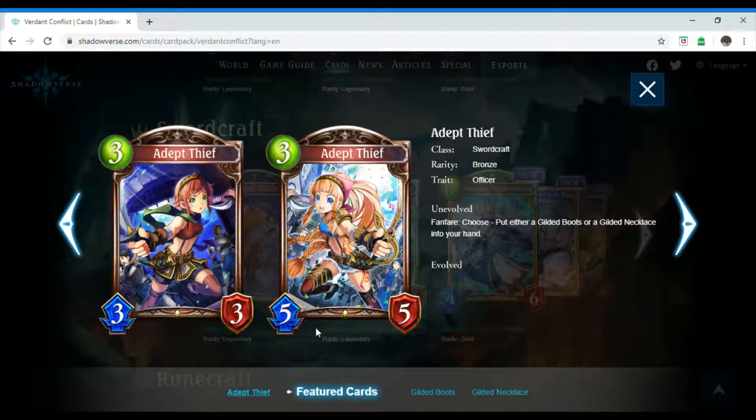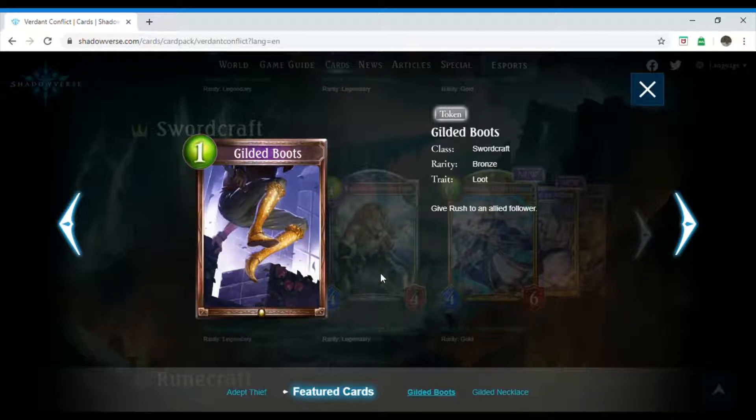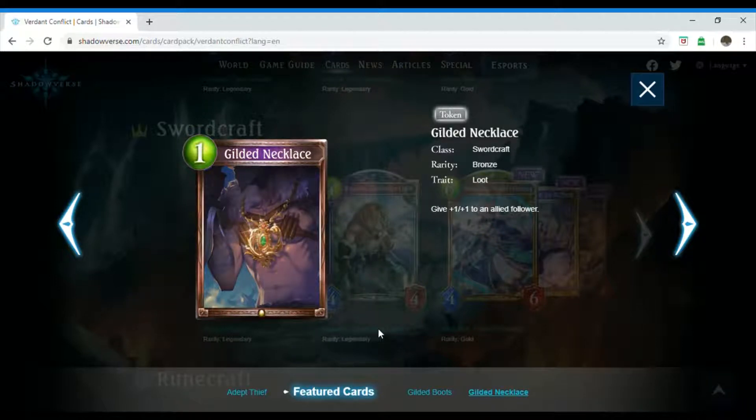We have Adept Thief, which is a three-costing Swordcraft follower. Its rarity is bronze and it has the trait Officer. Unevolved, Fanfare, Choose: put either a Gilded Boots or a Gilded Necklace into your hand. The Gilded Boots is a one-costing spell that gives your follower Rush. The Gilded Necklace is also a one-costing spell that gives plus one plus one to an allied follower.